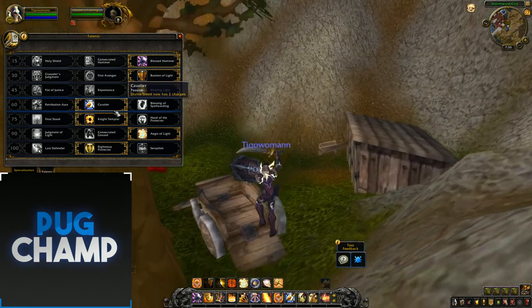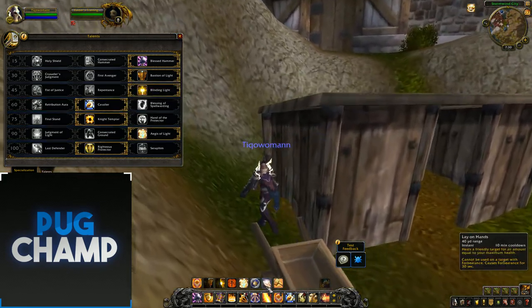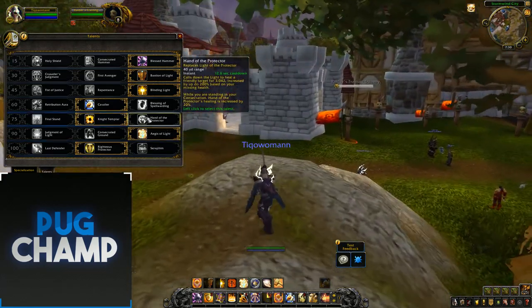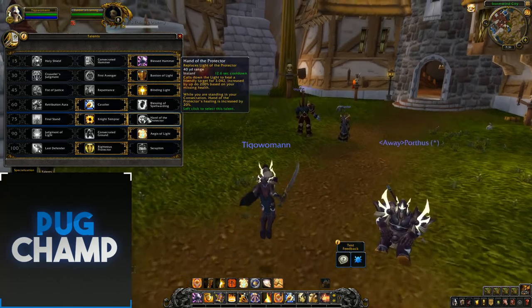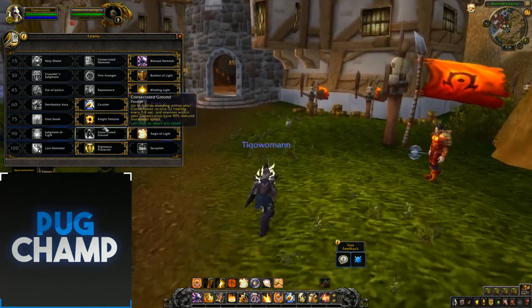If I wasn't taking Cavalier, I'd probably take Spell Warding and then take Hand of Protector for that extra healing, because Hand of Protector is really, really good — especially when you're standing in your Consecration. There was a Legendary in Legion where standing inside Consecration increased your healing, and that's kind of been added into Hand of Protector. But Light of the Protector is still very, very good.